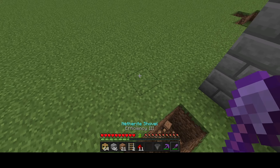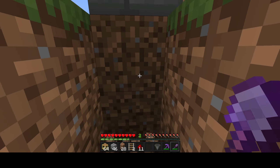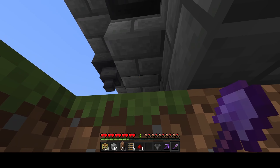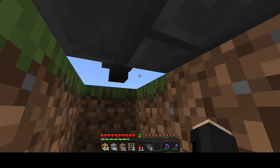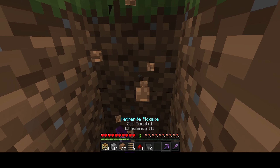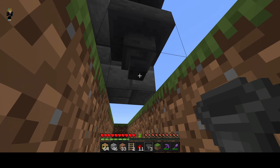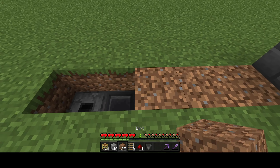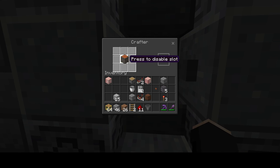Now you just need to connect this dropper to your hopper over here, so basically just make a hopper chain. Go ahead and cover that up.